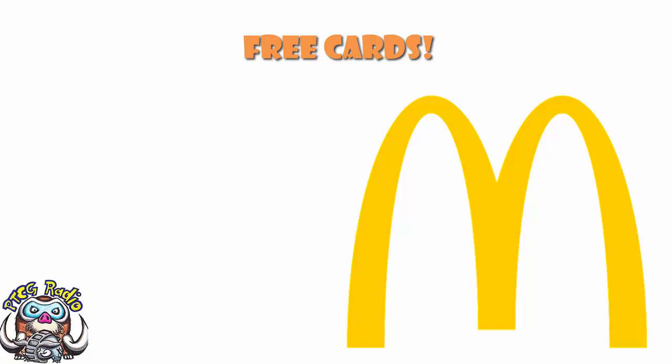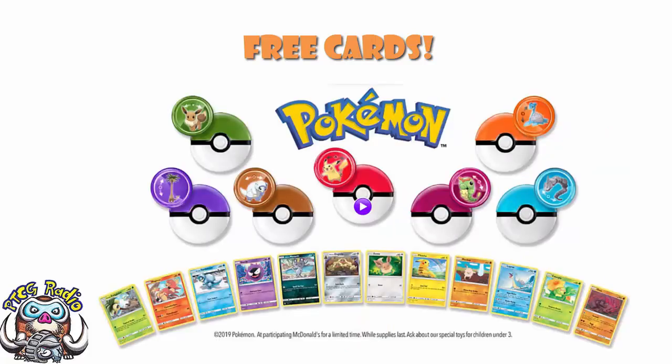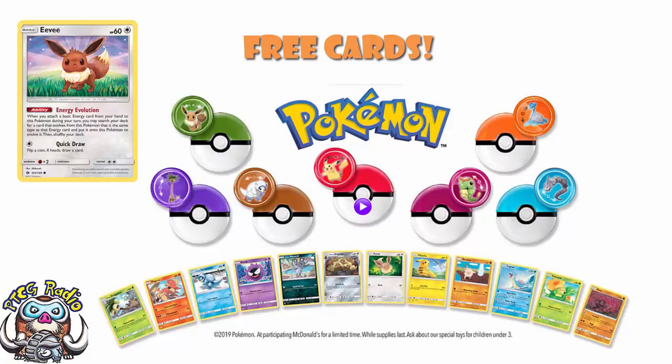Once again, Pokémon toys have made their way over to McDonald's, and once again every toy is being packaged with a promotional Pokémon Trading Card Game card, which makes me rather happy indeed. Now of course last year this was huge news, because they actually reprinted the Eevee that had Energy Evolution, which was due to rotate out. Because of that, they actually changed up the rotation a bit and did things differently to make sure that Eevee rotated out, because the McDonald's version was actually going to keep it in the format. It was a huge deal and it did actually lead to one of my more popular videos.